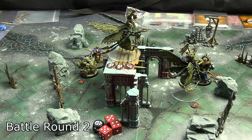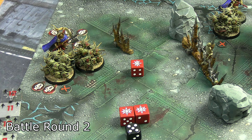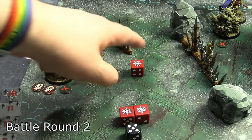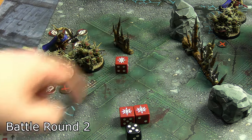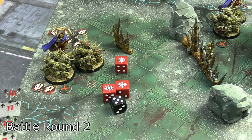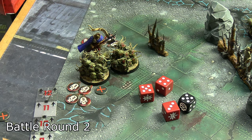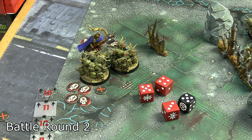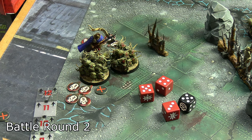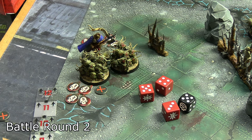The wounded Nurgling base activated to chip away at the Praetor locked in combat. First set of six attacks: one crit for three wounds. Second set: two crits and a normal hit for seven more wounds — that's 19 wounds total, leaving him with three. With his end near, the Praetor activated to swing back at the Nurgling base. Remarkably consistent — two normal hits each attack set — for eight total wounds, putting the Nurgling base at 16 of 20 missing.